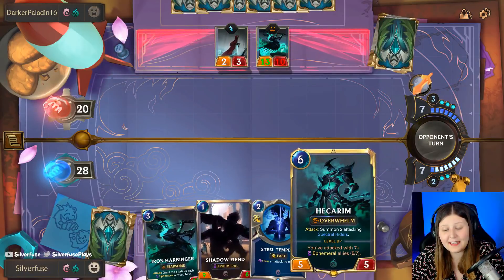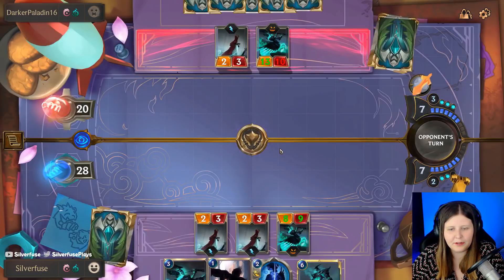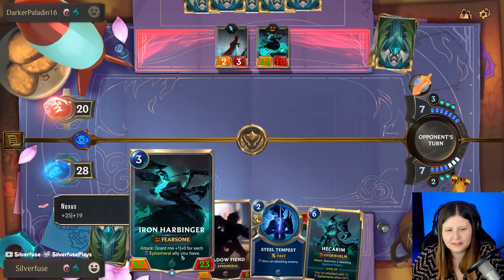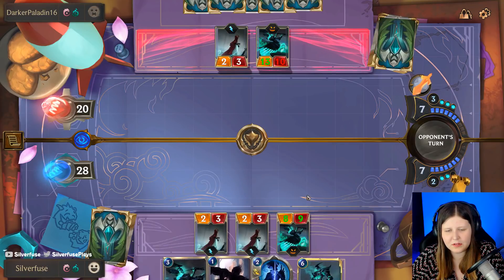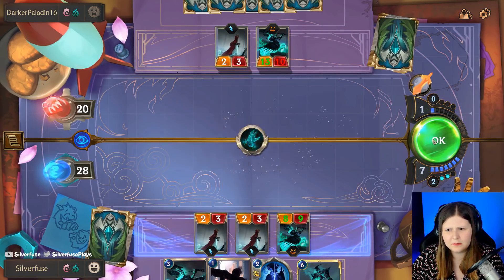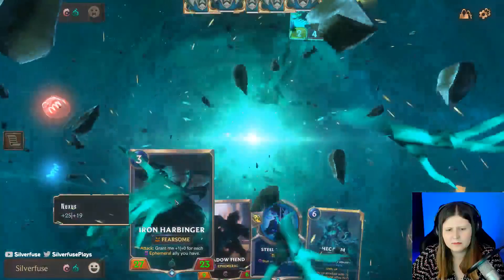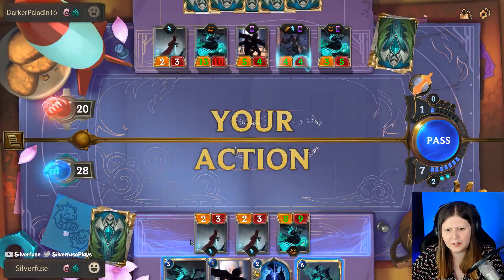Thank you! Okay, Hecarim is our shiny one with heroic armor or something like that. Because we're going to use this to sacrifice this, so we have to wait like two turns until we can play him. That sucks a bit. Harrowing! I want Harrowing.